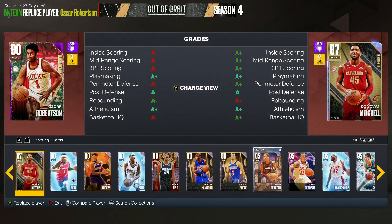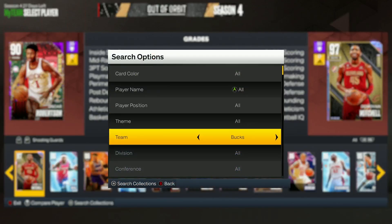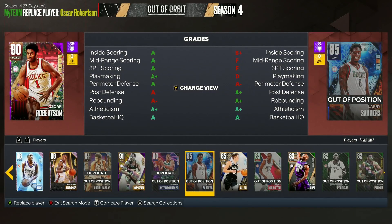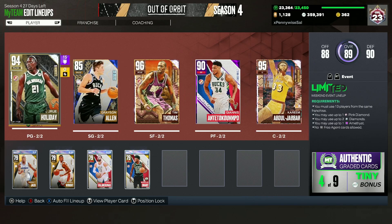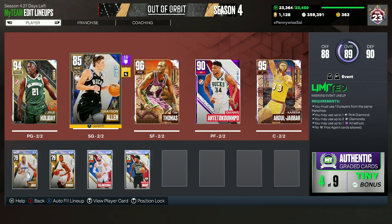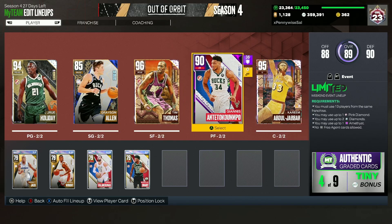For the Ruby spots, because now you've got to use Rubies for the remaining Bucks players, I don't think there are that many great Ruby cards. You could throw Grayson Allen in the lineup — he can shoot threes and has an okay jump shot. So the best possible starting lineup would be: Jrue Holiday, Grayson Allen, Tim Thomas, Giannis, and Kareem. Obviously use the Diamond Kareem and the Fire set Giannis or Token Market version. If you wanted to go Diamond Giannis instead and pick up another Amethyst or go Oscar Robertson, you could definitely go that route as well.